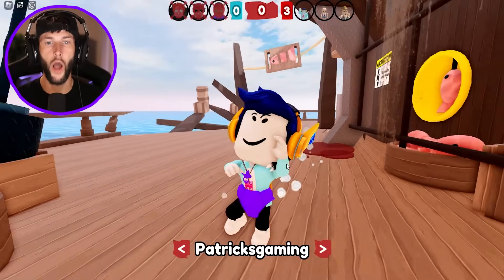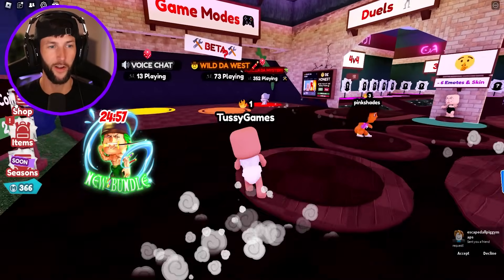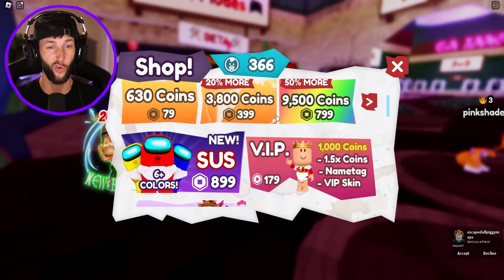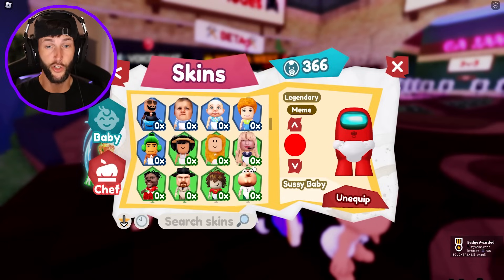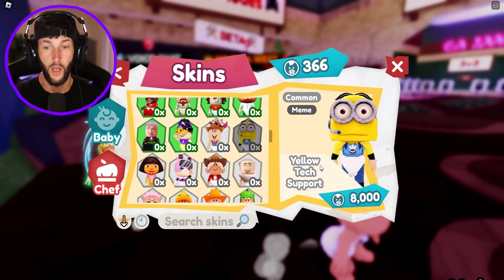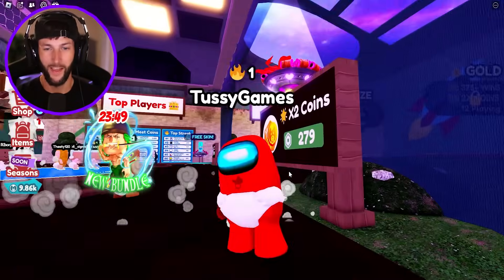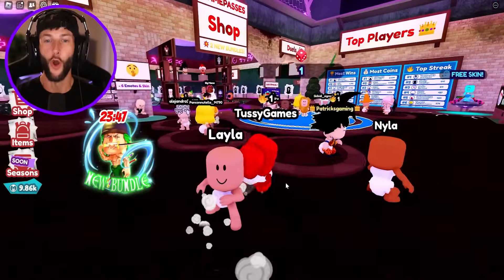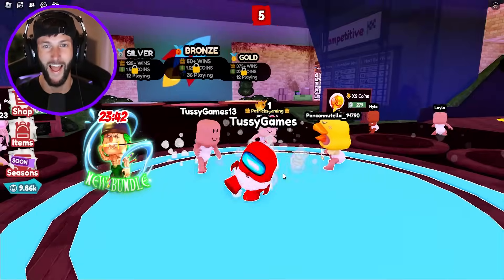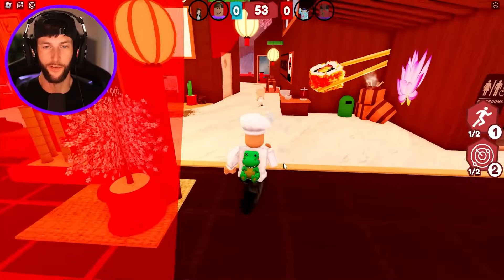I lost. Let me try to buy a skin — I want to customize myself a little bit. I have 366 coins. They got minions in here too? These skins are crazy. I kind of want to be the minion. I'm the little baby — the red sus baby. He even has the pacifier. Nobody is gonna catch me as red sus. Where are we at now? Mama's ramen — oh, this is a cool map.